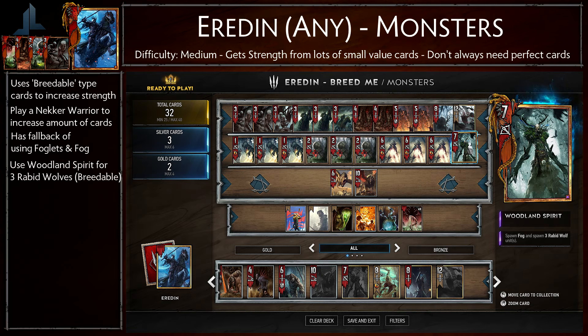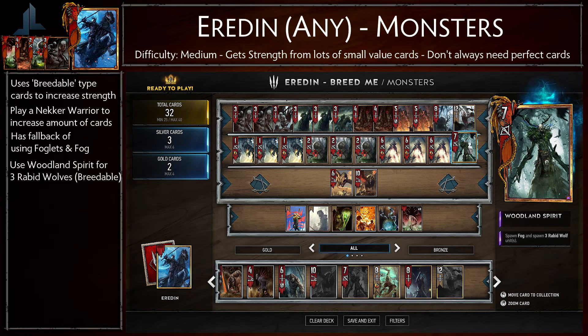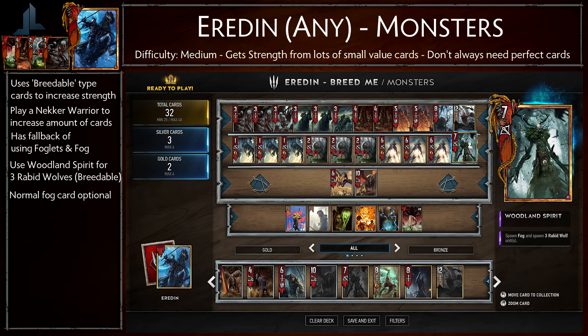Another card which should be used in conjunction with the Foglets is the Woodland Spirit. You can actually spawn fog with this unit and three Rabid Wolves. Something to take note of is that the Rabid Wolves are actually breedable, so if you're going to use them in the Monsters Nest try to use this first. I also have an Impenetrable Fog in my deck mainly just in case I don't get a Woodland Spirit.